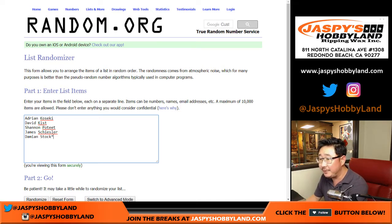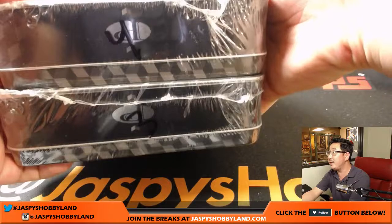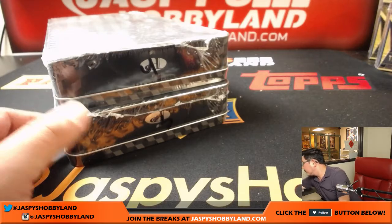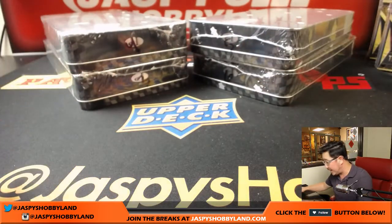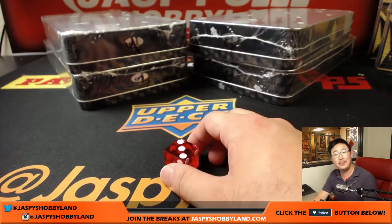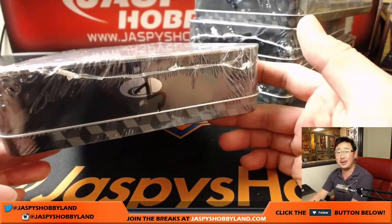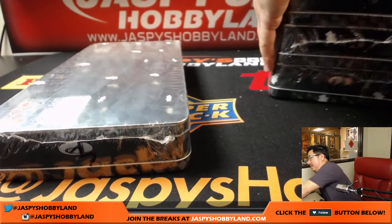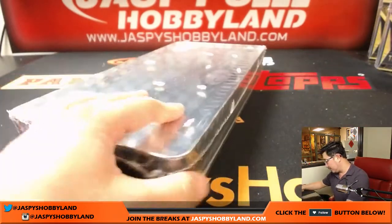Now we have a number of boxes left. So that's box three, there's three, there's four, and we also have five and six right over here. I'm going to keep rolling the die until I get one, three, five, or six. And that's three. We've been getting them in order — box one first, box two second, and now box three. I don't know what kind of sorcery that is, but some sort of Marvel sorcery.